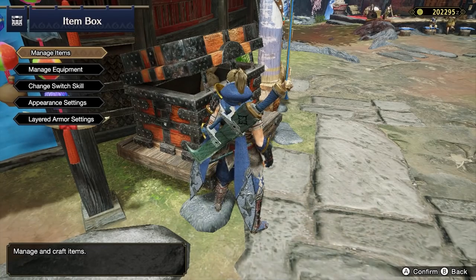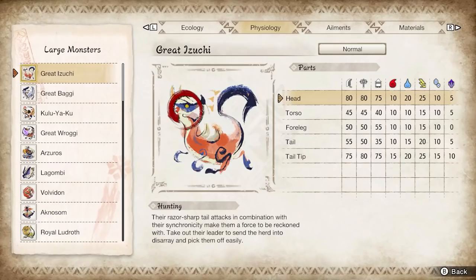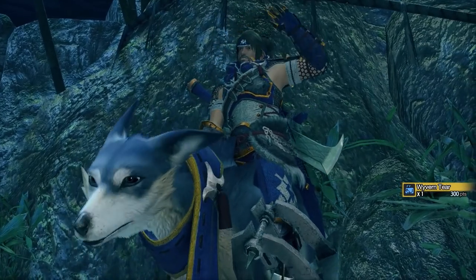You can set up an item loadout to ensure that you never forget your trap setup. You'll also want to focus on various parts on monsters to break them — this can occasionally grant you a combat advantage but will mostly provide additional rewards at the end of the quest. For Great Izuchi, you should focus on breaking its tail and face. For many other monsters, the tail, face, claws, and wings are usually breakable and worth focusing your efforts on.